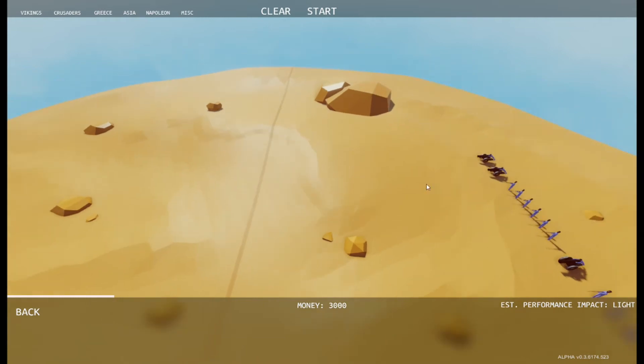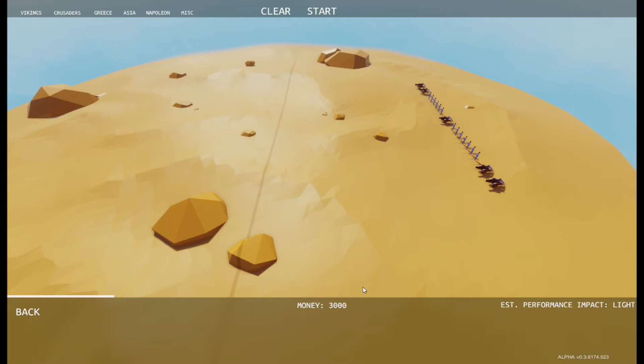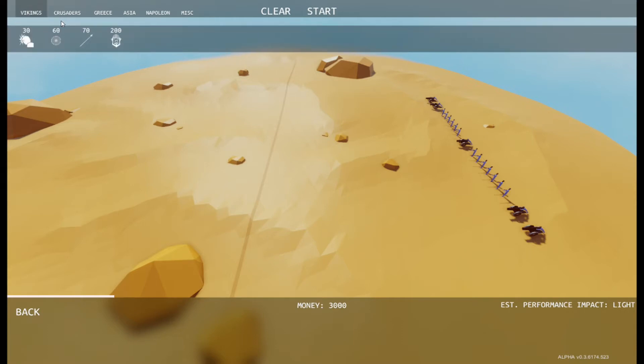As you can see you have 2 sides — the blue side which is the AI, and you're trying to defeat that army. In the bottom middle there you have your money; I've got 3,000 gold to spend on anything I want from the top tabs. You've got Vikings, Crusaders, Greek, Asian, Napoleonic and Miscellaneous, with different options in every subcategory.